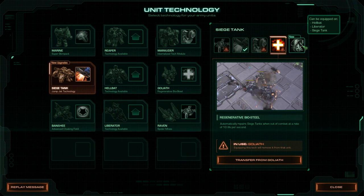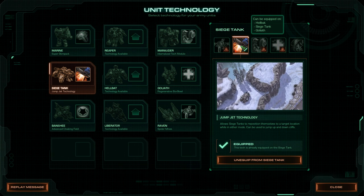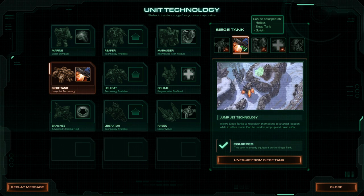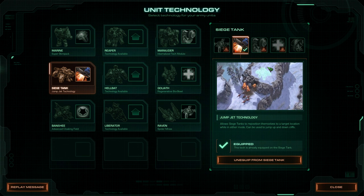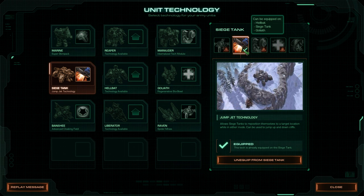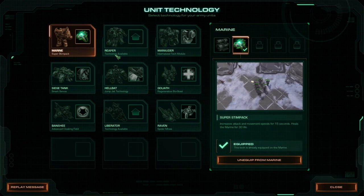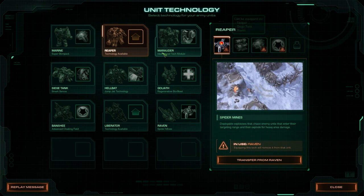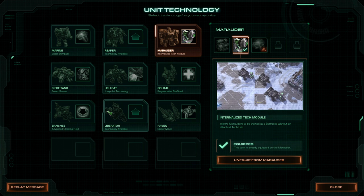Tanks also have Regenerative Bio Steel, though I'm not really sure why you'd use it on them since they're supposed to stay in the back. Smart Servos makes Hellions transform four times faster — that's a pretty good upgrade. I have an issue with this game where I've had jump jet technology this entire time and almost never used it, because there are no cliffs to use it on. I'm going to put Smart Servos on the Hellions instead. Marines get the Super Stimpak, though I'm not building any of them anyway. We don't build Liberators either, but let's give them Cloak just because why not.